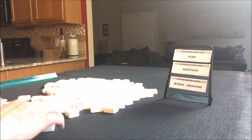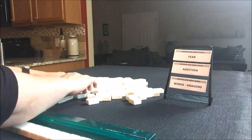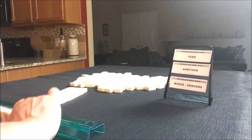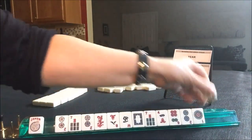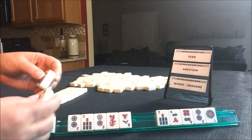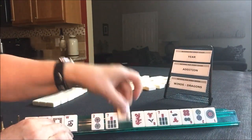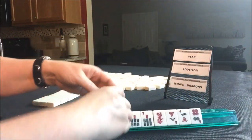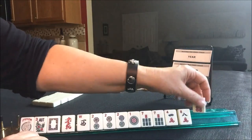We are going to say that we're the dealer for this, and I'm going to make the mock Charleston now. Year, Addition, Winds and Dragons. We have a joker and a flower, and just one wind and one dragon. But look — we have twos, sevens, twos, a one, and a dragon. Let's see what we can do with this. Let's try for a year hand.